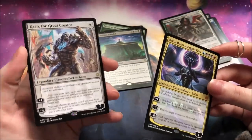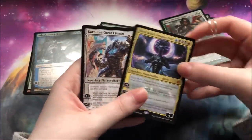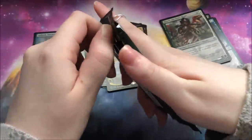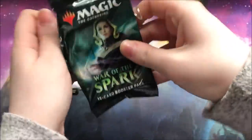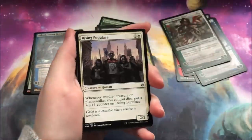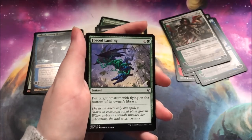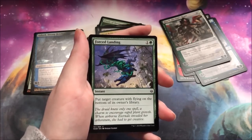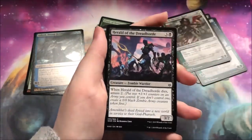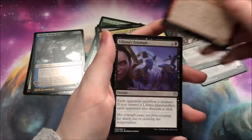I definitely want four Karn — I have one, and now I have another, so now I have two. Really solid card. I feel like he's got a lot of potential in multiple formats — he's a very good card. Ugin is alright as well. He's not what I expected him to be returning to Magic, but he's not bad. I definitely want a playset of him — I feel like he could be utilized maybe elsewhere. Maybe not Standard.